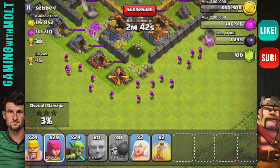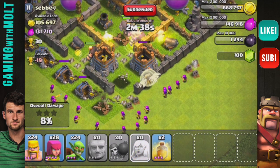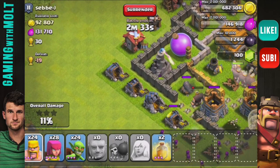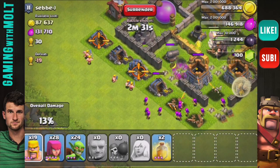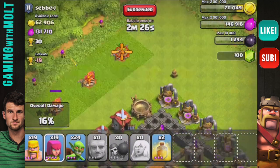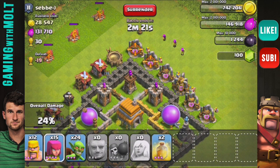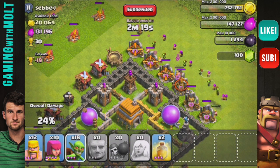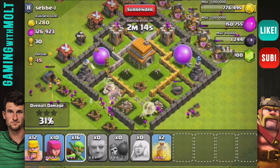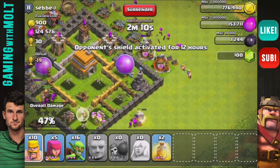I'm going to lay out a couple of archers down here and then drop down the healers. Hopefully they'll work their way in and ignore the archers — there they go. The healers are working on the giants now. I'll zoom out a little bit and drop down some barbarians for cover, then some archers and goblins to get up in there. The giants are doing a pretty good job right now.